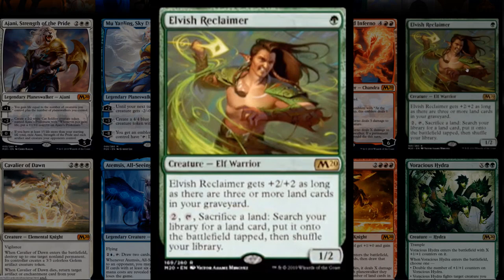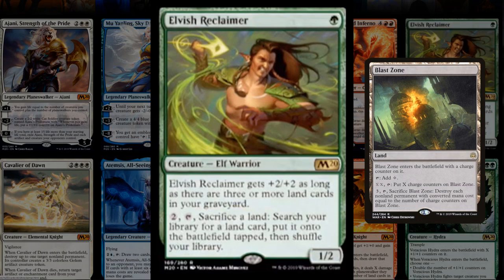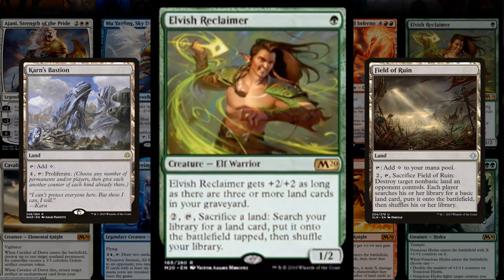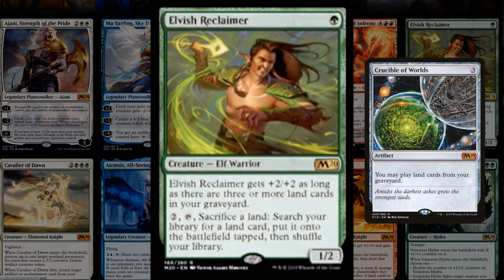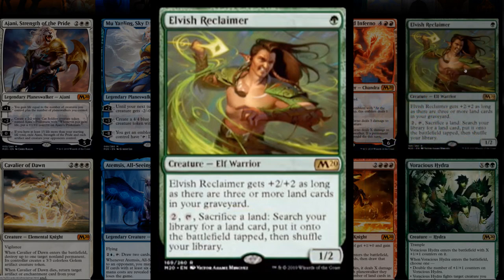Elvish Reclaimer — single green, 1/2, gets plus two plus two as long as there are three or more land cards in your graveyard, and for two mana you can sacrifice a land to search up a land. You can use it to fix mana and search up value lands. In mono green Tron you can run one-off lands like Blast Zone, Karn's Bastion, or Field of Ruin to search up. It suddenly turns into a 3/4 for one mana, and pairs well with Crucible.